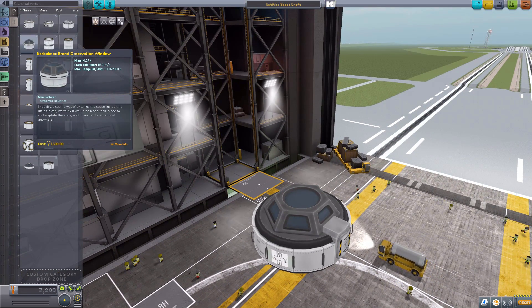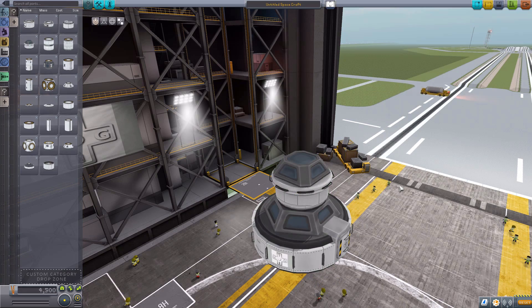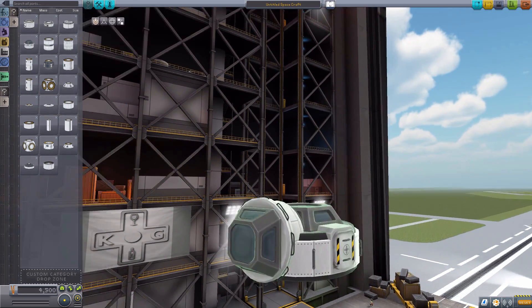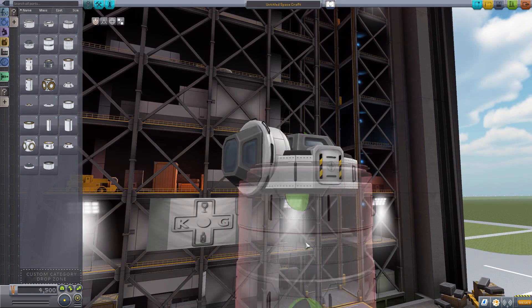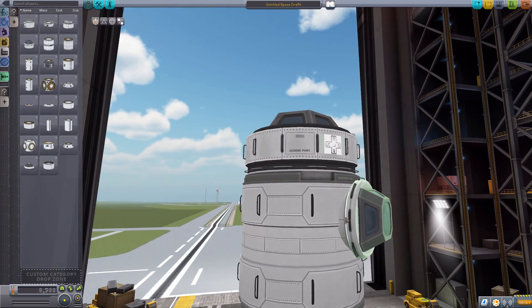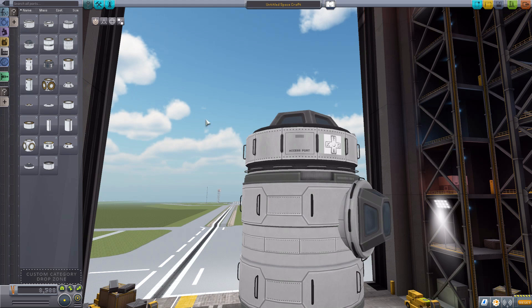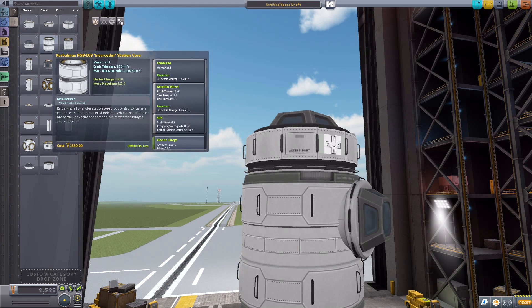The next part we have is a mini observation window, the Kerbal Max brand observation window. This is a radially attached part, so you can attach it to a node but you can also attach it through the side of things. If we skip along to a more cylindrical part, you can pop it right on the side there so that it looks like a proper little observation port built into your station. Very nice little part. Doesn't hold a crew member though, which is strange.